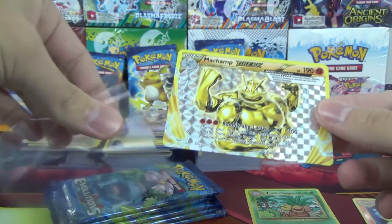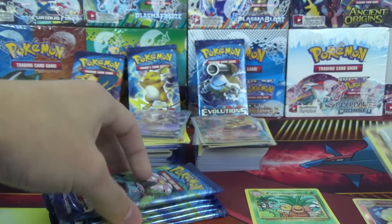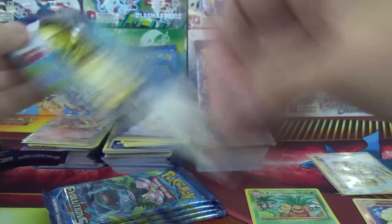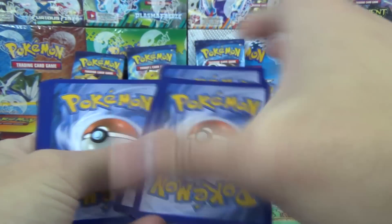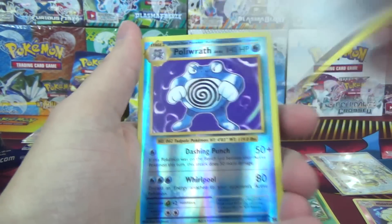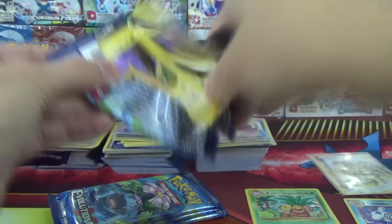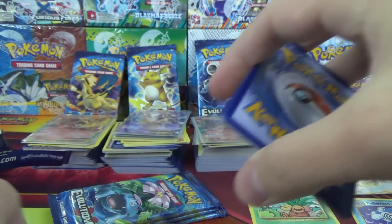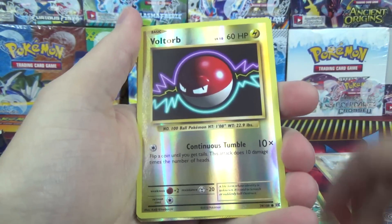Machamp Break: 100 damage during your next turn, this Pokémon's attacks do 100 more damage to your opponent's active Pokémon. So far in the Mega Venusaur Pack Arts we've got one Seeker Rare, one Reverse Rare normally a Holo, one Holo Rare, one Break, and one Regular Art EX — but still zero full arts from the box. Reverse Rare Porygath and Eradicate. Are we going to get two full arts in the last two packs?